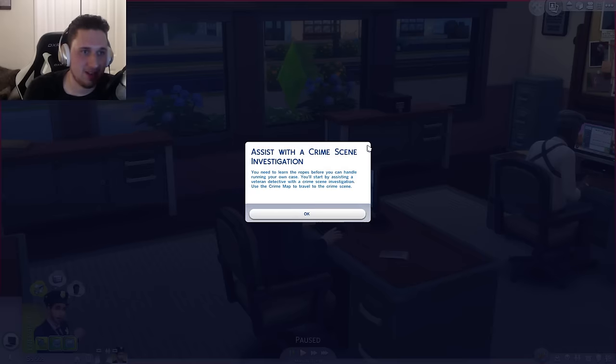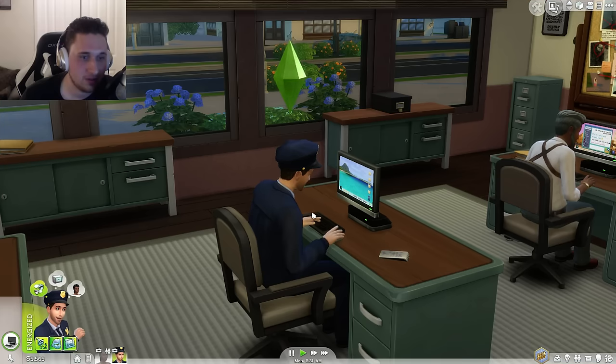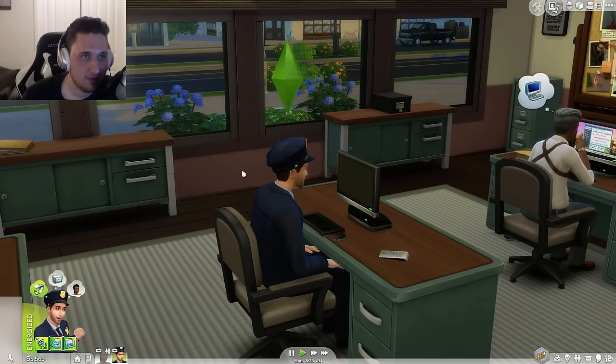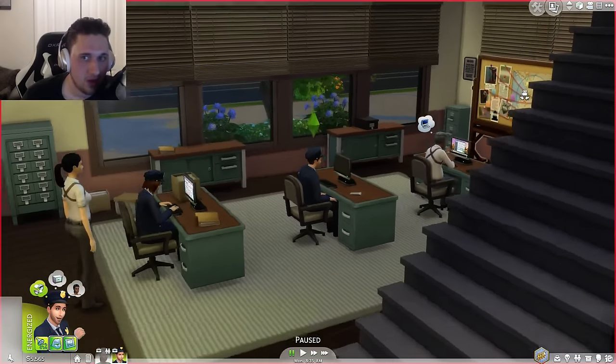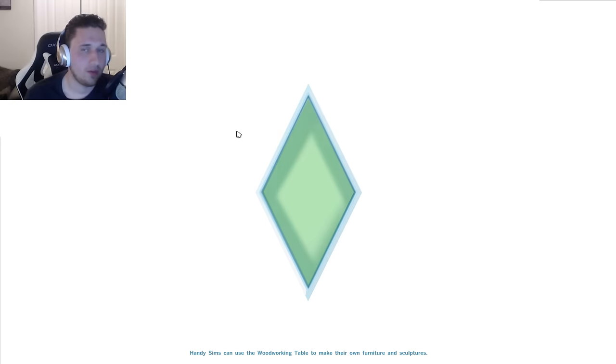Assist with a crime scene investigation — you need to learn the ropes before you can handle running your own case. You'll start by assisting a veteran detective with a crime scene investigation. Use the crime map to travel to the crime scene. Travel to crime scene — there must be multiple crime scenes each day. You just travel to them, you work, and you be successful — that's the goal.